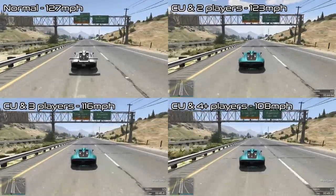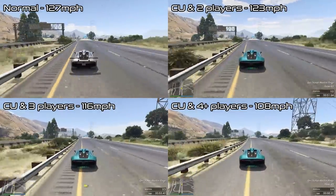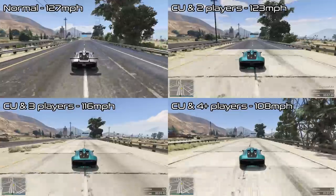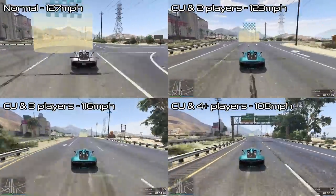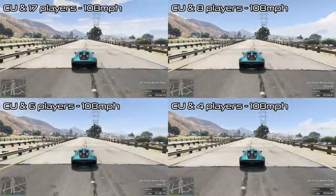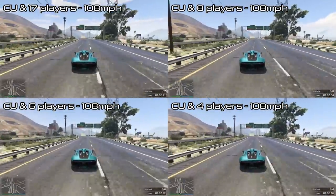Now while I said that the slowdown effect is always the same, that only applies to any race with 4 or more people. If there are 2 or 3 people in a race, the person in first place isn't slowed down by quite as much, as you can see from these examples. The Krieger drops about 4 mph when there's only one other person, and by around 11 mph when there's 2 other people. 4 people seems to be the limit here, with the same decrease in speed experienced if you're in first place of a 4 player race, 16 player race, 30 player race, or anything in between.